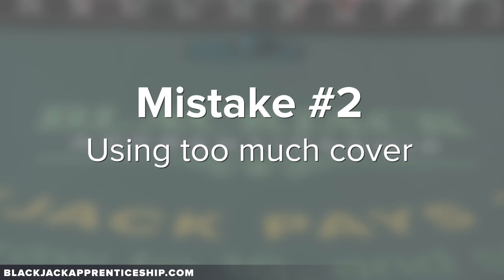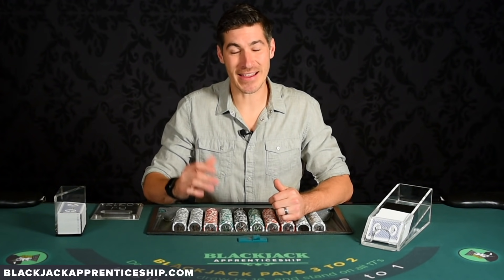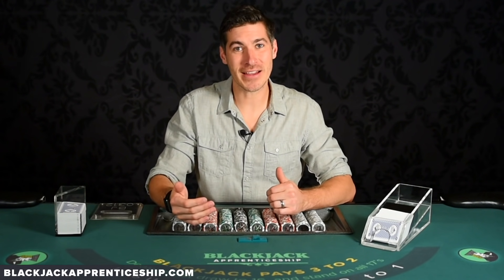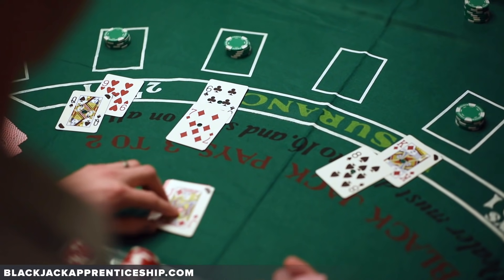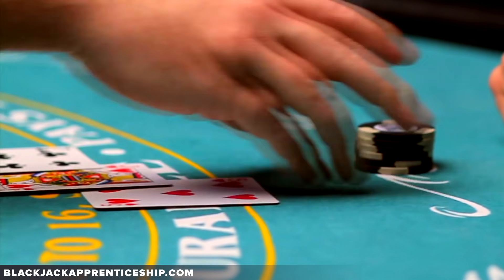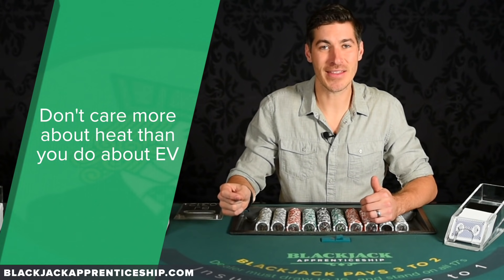A second common mistake that I find with new card counters is using too much cover. Here's what happens: someone takes the time to learn and master card counting, and they think, I don't want to just get kicked out of every casino using this. So there's this thought of, well, if I use some cover — some betting cover, some cover plays — then I won't get found out as a card counter. But here's the problem: we're playing with about a 1% edge, and those playing mistakes add up. We're playing with too small of an edge to worry about using incorrect strategies. I'd really challenge you as a card counter not to care more about heat than you care about EV.